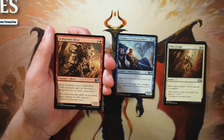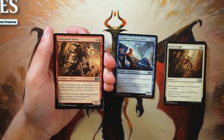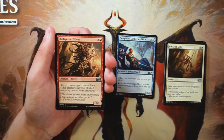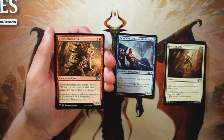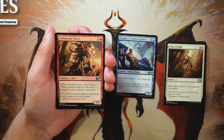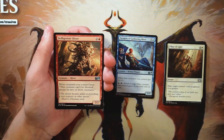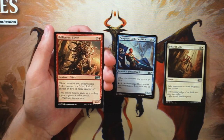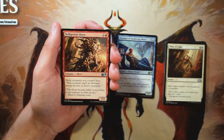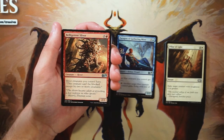Belligerent Sliver — a 2/2 for two and a red, slivers you control can't be blocked except by two or more creatures, essentially giving them all menace. I don't like this card that much. If you're in slivers it's good, but we didn't see any other slivers in this pack so I would not want to first pick a sliver knowing none are coming around. Paragon of Gathering Mists is much safer since you'll always find blue cards, whereas Belligerent Sliver is really only good in slivers. Definitely not my kind of first pick.